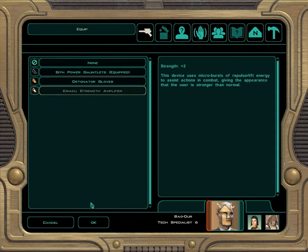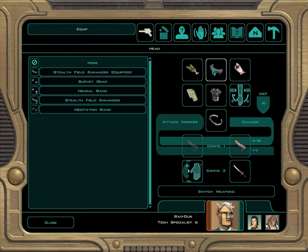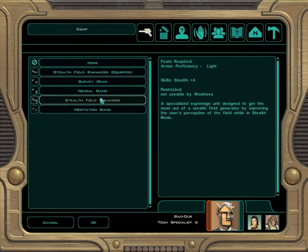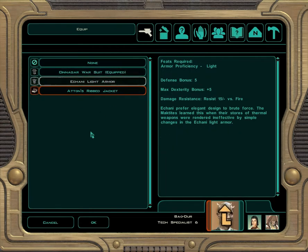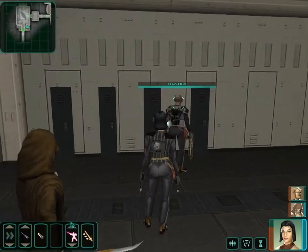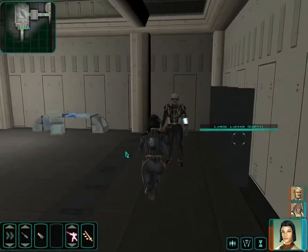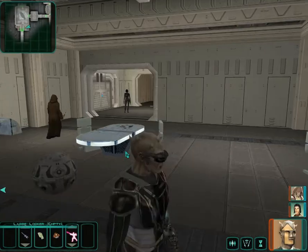I also have this Ariadu strength amplifier. The difference between a plus two strength item and a plus three strength item is fairly minimal because, as with any D20 system, odd stats don't actually do anything for you. We also picked up Echani light armor, which is exactly like the armor my main character's wearing except it gives some fire resistance, so why not. At security control, we can turn off the gas fence — they were more of an annoyance than an actual threat.